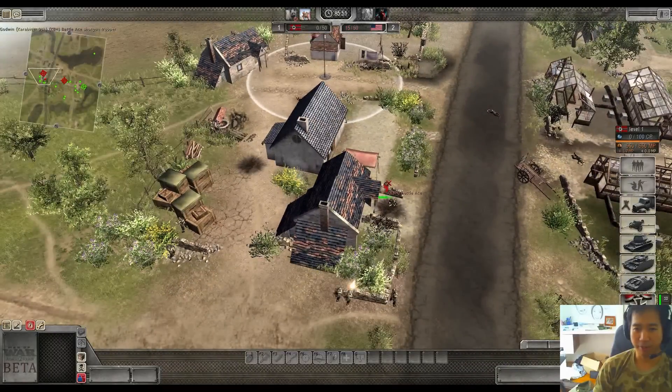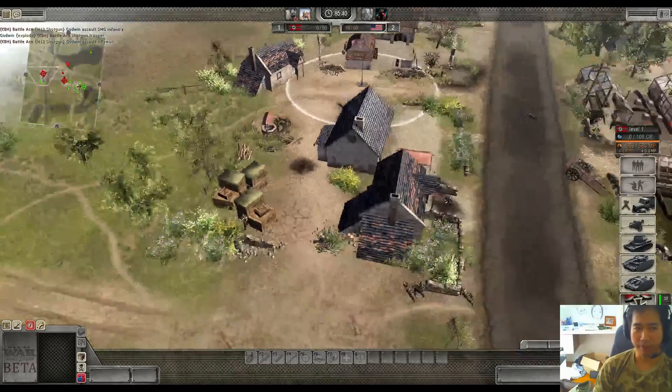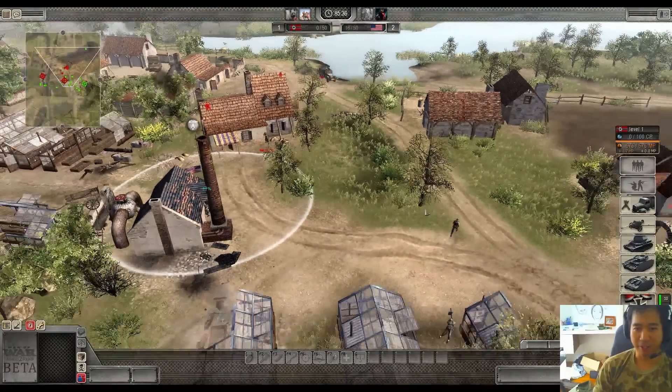Can this shotgunner get some shots off before he gets killed? Looks like he doesn't - he's pinned down. If he pops out he's going to get shot. There goes that shotgunner, but the other one over here has taken out too. So the game is revolving around shotgunners so far, with Battle Ace using a lot of them.